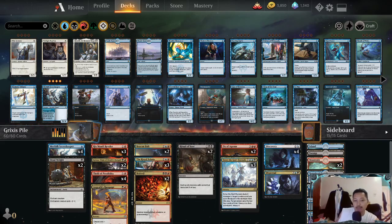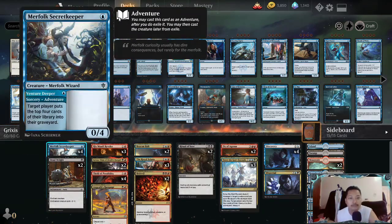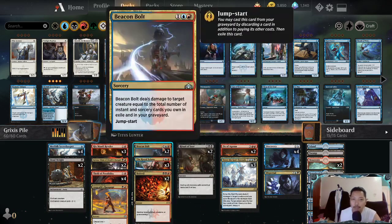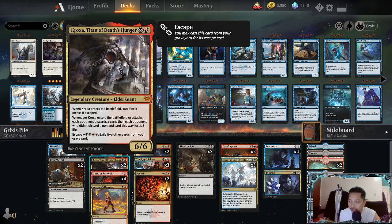We have Merfolk Secret Keeper - this is our turn one or turn two play. We mill the opponent, especially on the draw when they scry and keep it, we get to mill them. But it's mostly used for us - we mill ourselves, especially if we have crocs in hand, to pump out crocs. We also have Deadweight - it's fodder for small aggro matchups and those mana dorks, and it's fuel for escape for crocs.